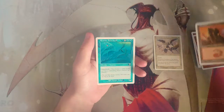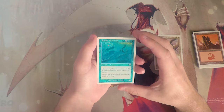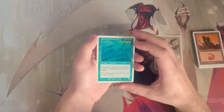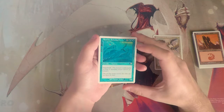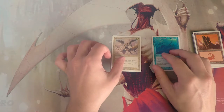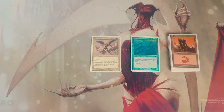Our rare is Benthic Behemoth — five and three blue for a 7/6 with islandwalk, so it can't be blocked as long as the defending player controls an island. Honestly I don't really like this that much. It's a big creature, but I'd rather have the Sustainer of the Realm. The Behemoth is just going to be dead a lot of times because you have to get to eight mana, and that's a lot even in draft.